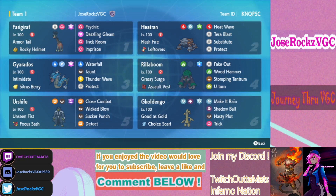This team thrives in beating trick room teams and tailwind teams by controlling speed with Farigiraf. The next Pokemon is Heatran, which is also a pretty standard set.